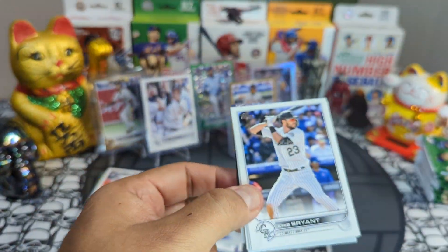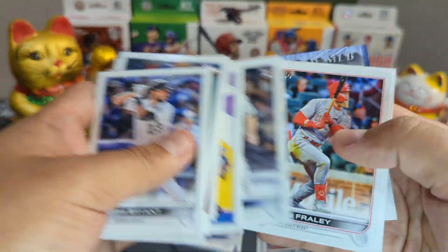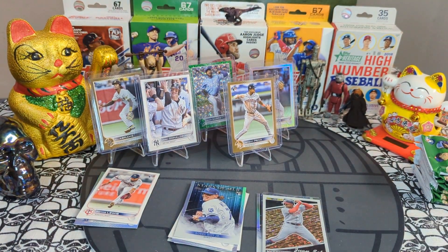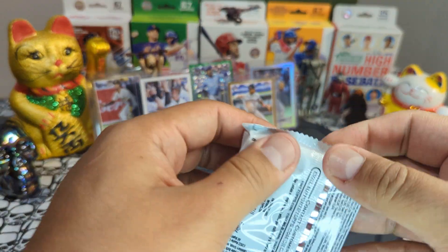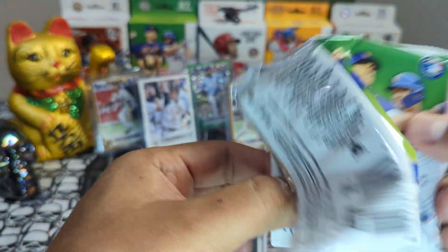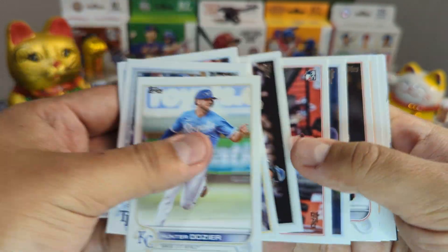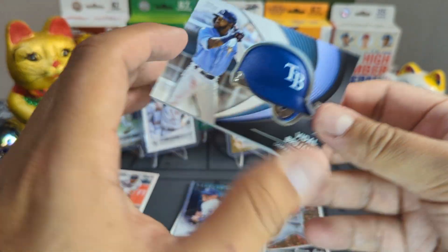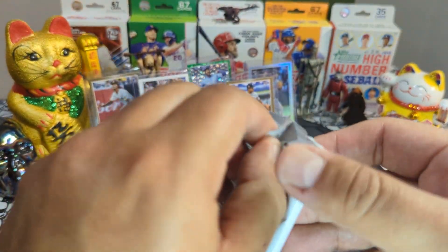Last pack of blaster number three — what a rip! Update is king. Two Jeremy Peña hits, fire. Down to the very last blaster box, starting off with the relic pack hoping for an auto. Vidal Brujan — that would have been a very cool autograph. Vidal Brujan going out to the Tampa Bay Rays.